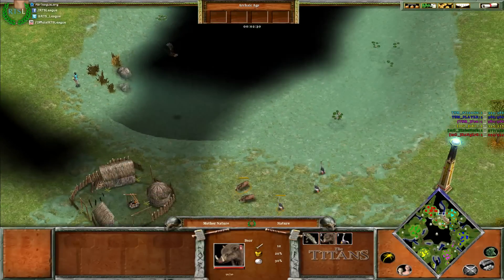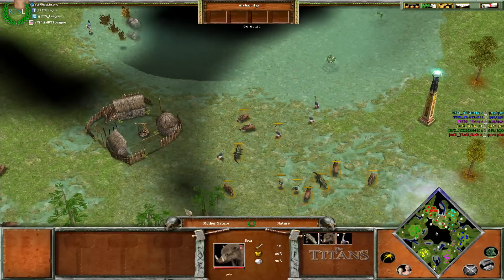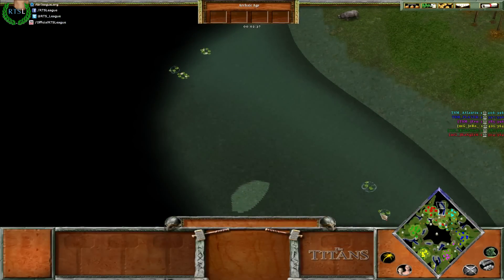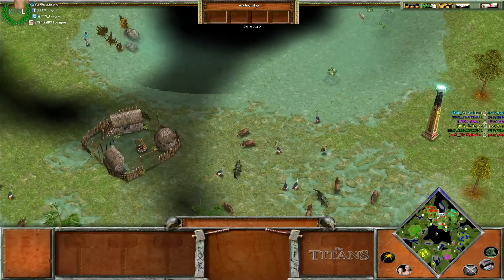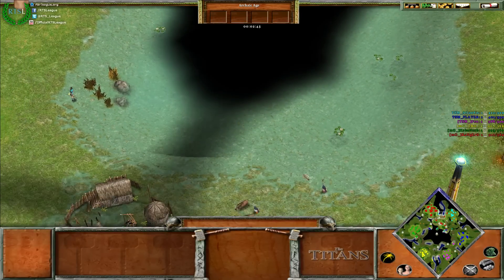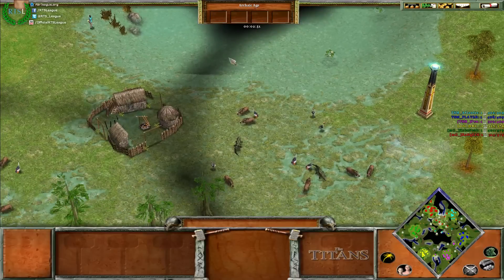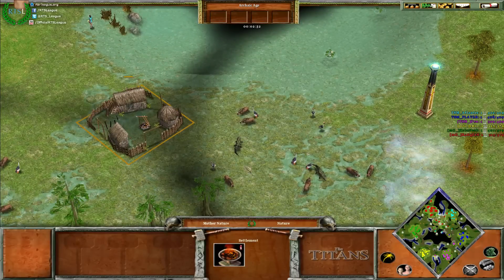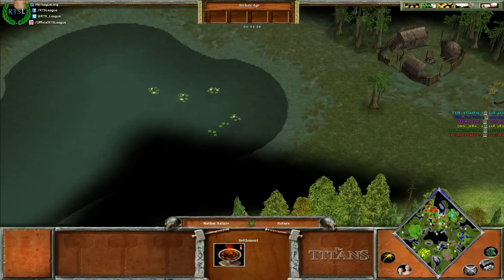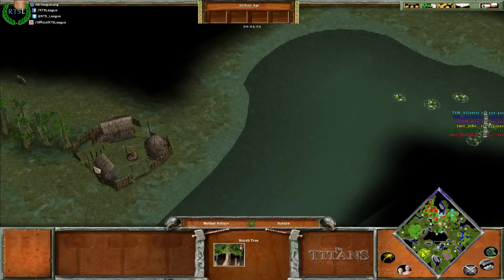Another thing to note on this map is, although it's not a water map in the traditional sense with fishing ships, you do have these waterways where you can build ships. You can't build fishing ships because there are no fishing patches, but you can build military ships, so you can put arrow ships in this choke point. The big thing later on is you can use ships to take down town centers within water range — yellow and pink's town centers are both within range.